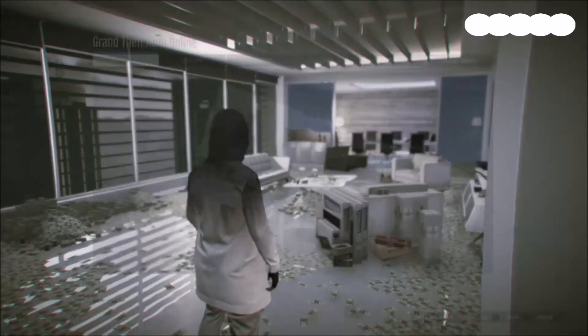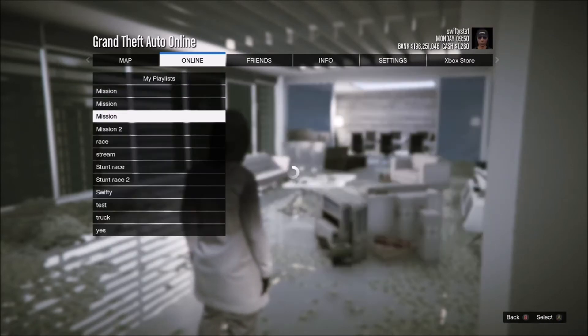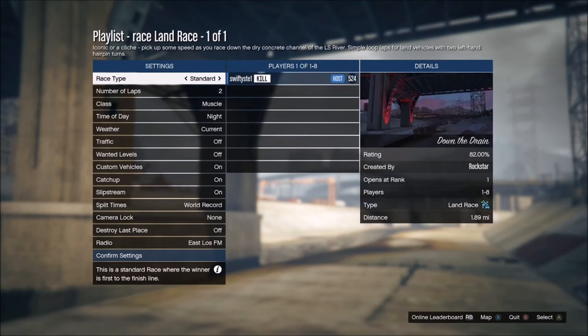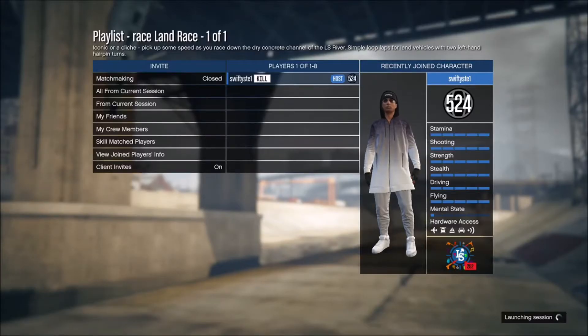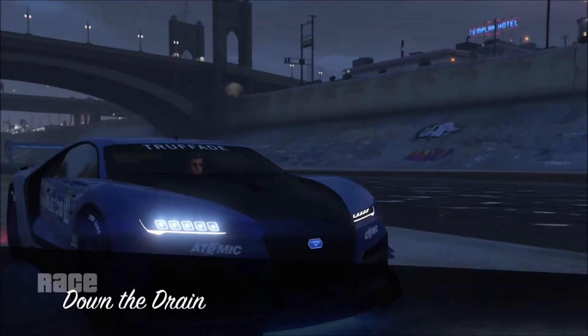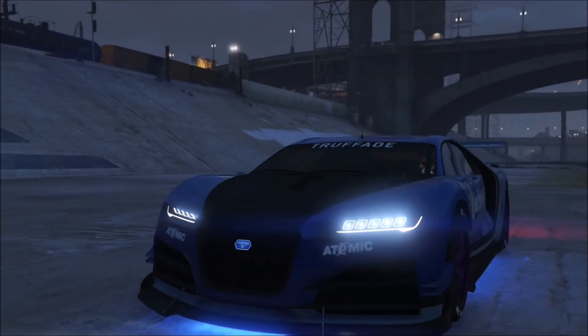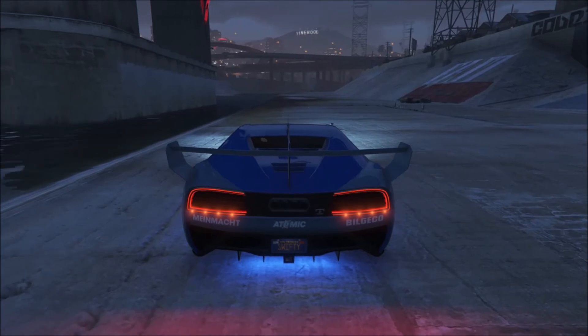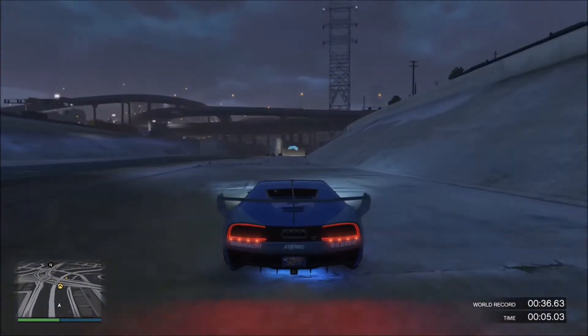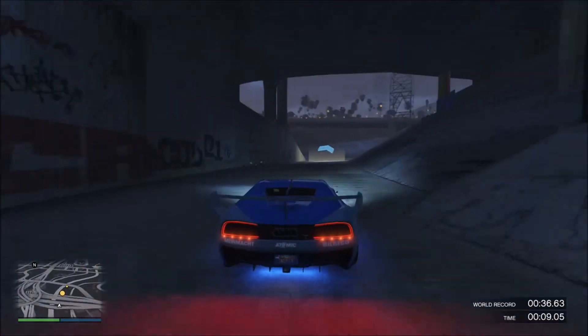So all you need to do to get a public match on your own: set it to one lap, set it to Super, confirm the settings, and hit Play. Wait a couple of minutes for it to load, choose your car — I'll just pick one for the sake of this video — and then do the race again. I'll put a song on and be right back to the video in just a second.